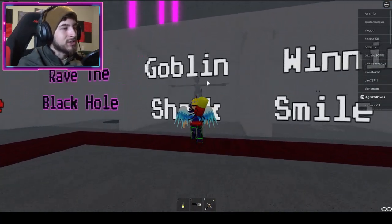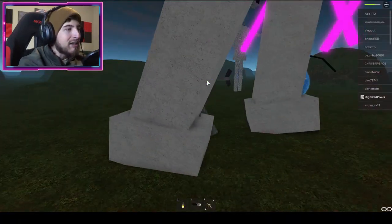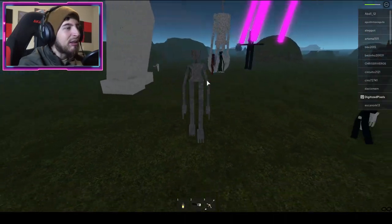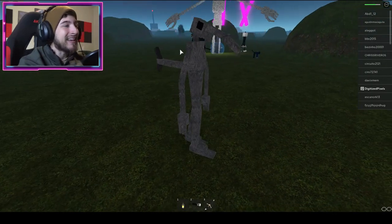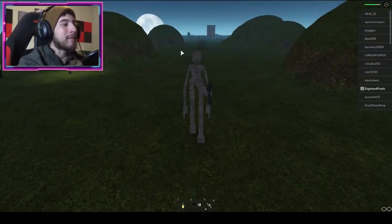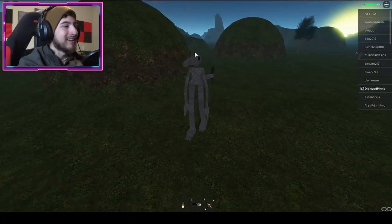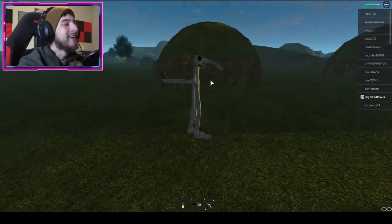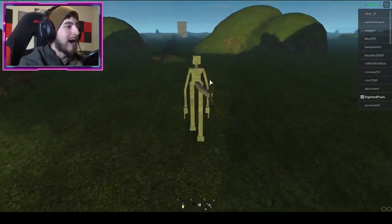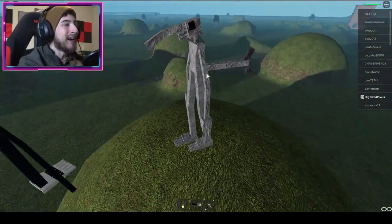Goblin shark! Oh my gosh, look at that nose — he's so skinny! This is so different from the other Trevor creature game's goblin shark. T-pose jumping — the finest of all jumps. This is too good, this is so funny. I am the king of sharks!